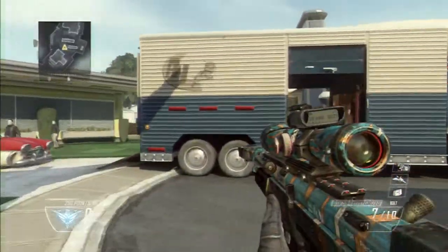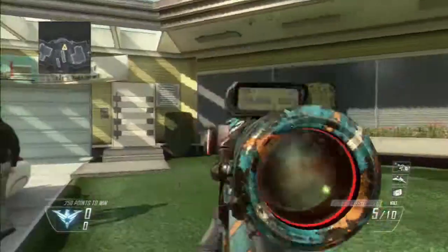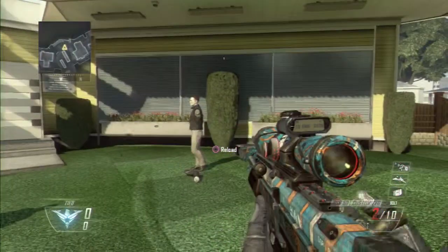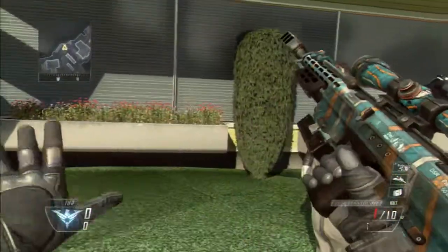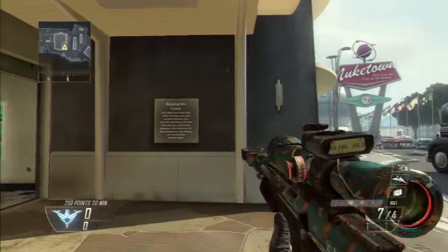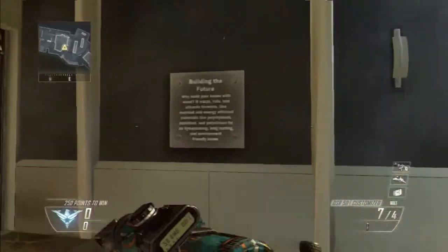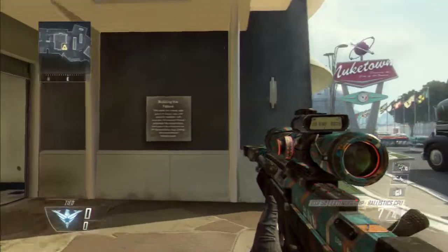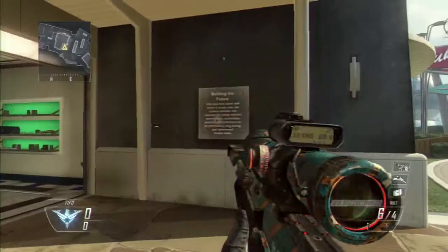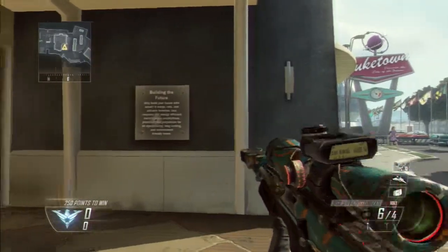Now we're gonna do dragscopes. Basically, what you're doing is dragging your scope to the target. So if I'm over here and my target is over there, you want to drag your scope from your current position to the target in about half a second to a second.